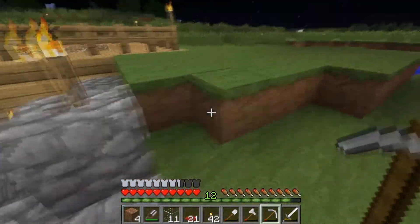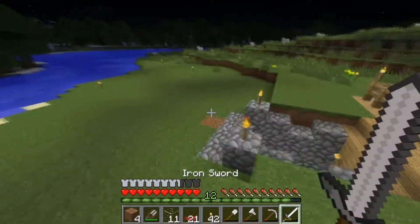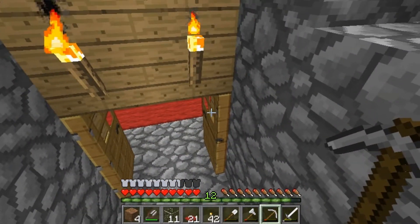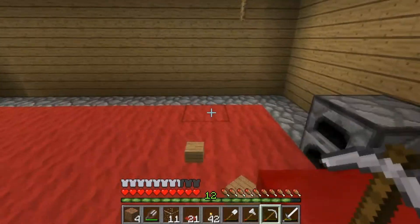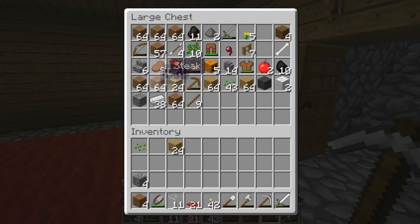And this is just my underground house here. I've just got a nice little bit on top here. Just go down here - there we go. Yeah, we've got two chests here, one's empty and one's got stuff in it.